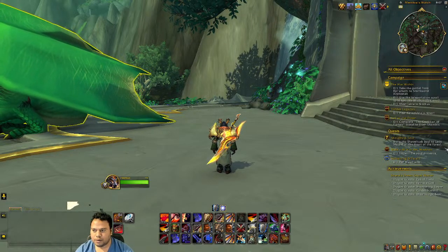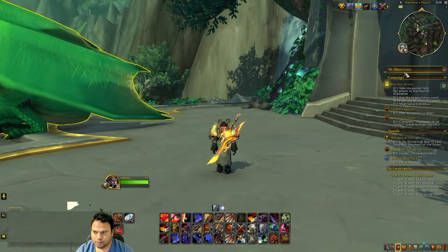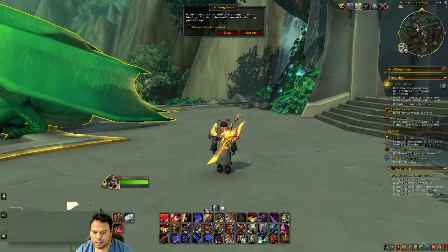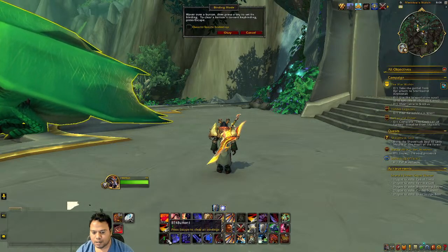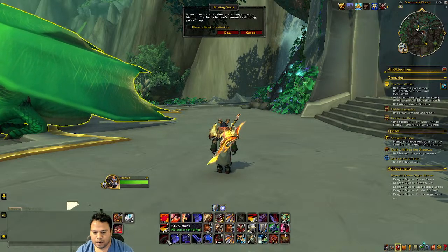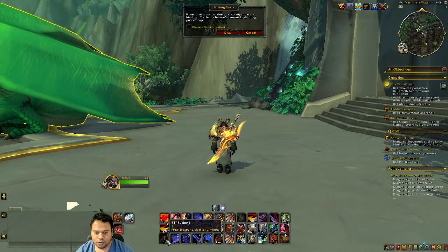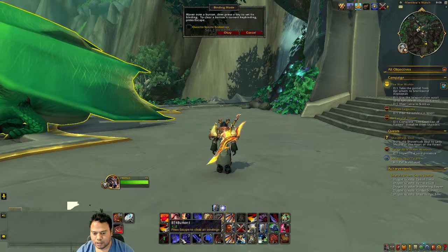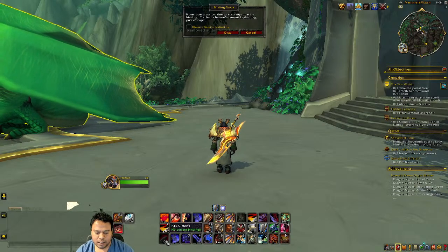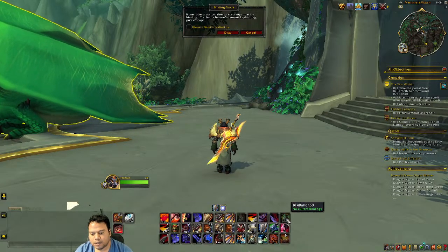Once you like how it looks, you can assign keybindings to your spells. Right-click the Bartender icon and click Key Bindings. Hover over a spell slot and press the key you want to assign. To remove a binding, hover over it and press Escape. You can also assign two keys to one slot — for example pressing 1 and 2 both bound to the same spell.